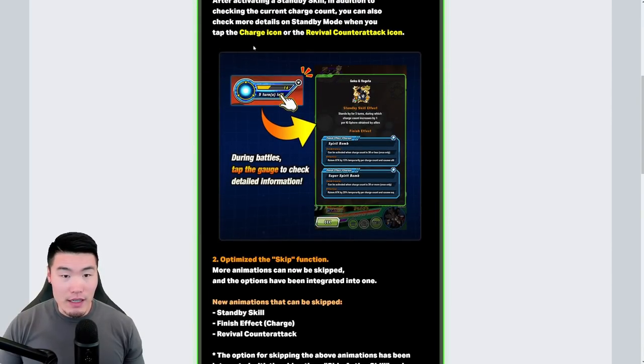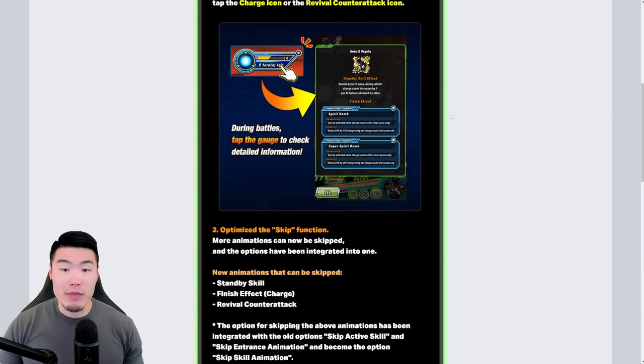So just click on this little icon in-game and it gives you some details about the different super attacks or finishing attacks that can be used depending on your charges. So that's pretty cool.